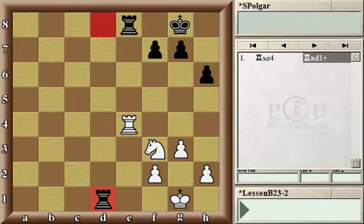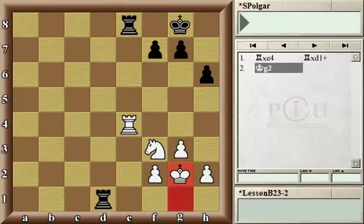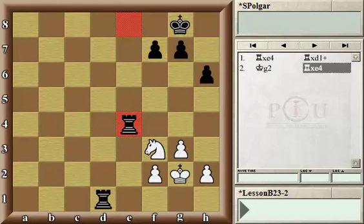When black doesn't respond to a capture with a recapture, but responds with a different check or capture. Only after the white king moves out of check does the black rook capture the white rook, having substantial material gain.